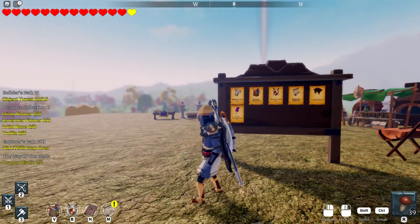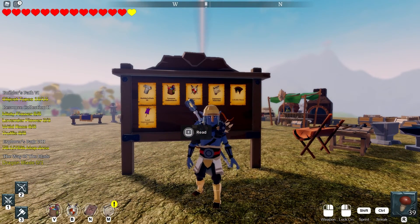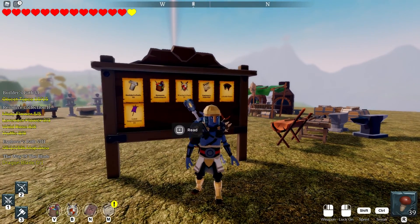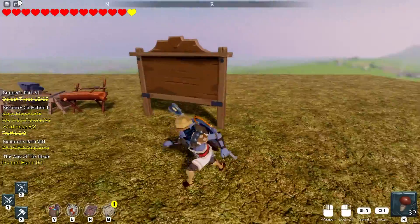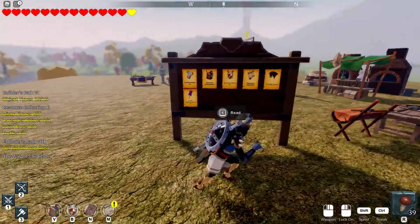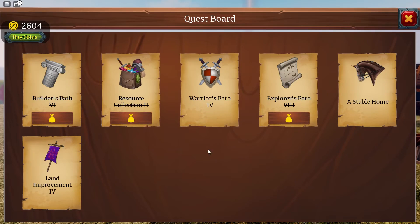You know what's funny? All this time I thought the stand you have with all your missions, your quests, and stuff like that — I was looking on the back end of it and it always looked empty. But I went to the other side and I could see all the tasks. Let's see what we got.